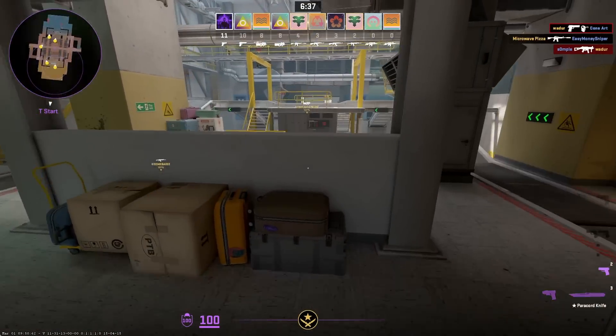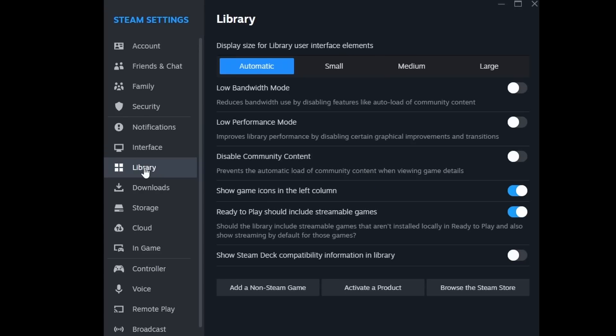The next fix is optimizing your Steam library settings. In the Steam Settings Library tab, set Low Bandwidth Mode to On, Low Performance Mode to On, and disable community content so it doesn't load extras. For the remaining settings, turn them off — and turn off Ready to Play as well. So the first three on, last three off.